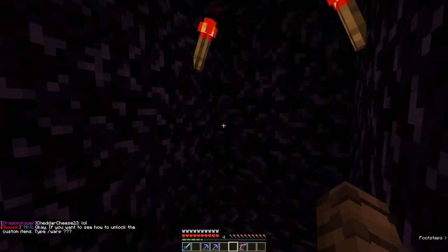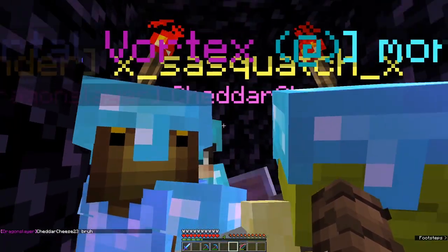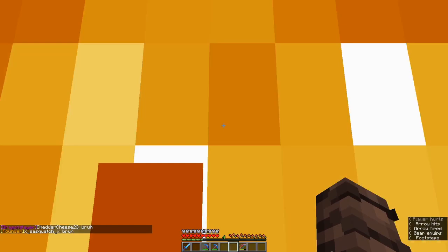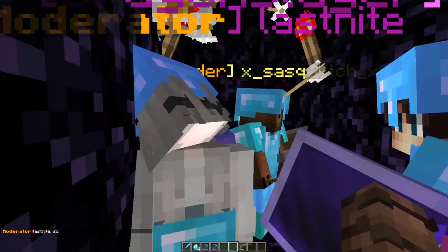Okay, I've just told everyone the warp they need to go to so they can unlock the custom items. Here they come — they're all trapped in this little obsidian box. I need to destroy one of the sides here. So I'm about to break this wall and reveal to the players the secret. Let's do it and see how they react.